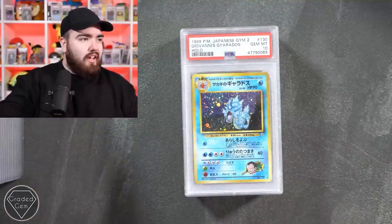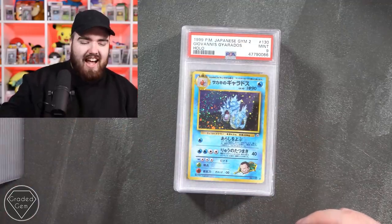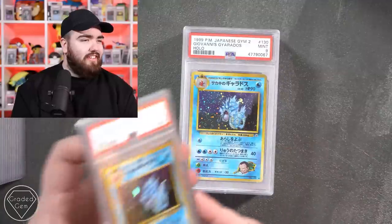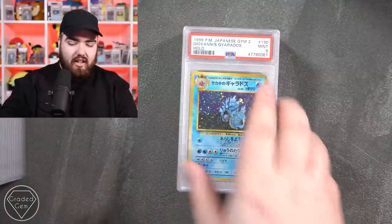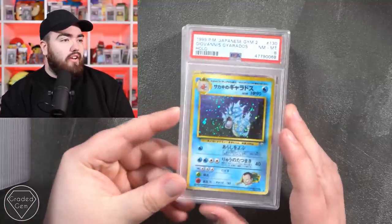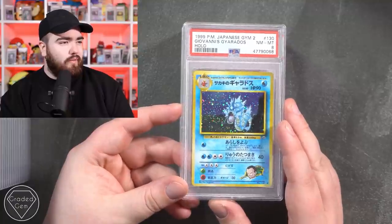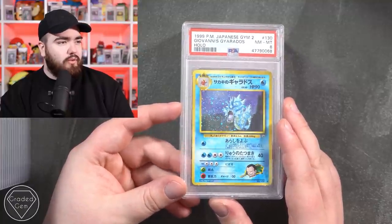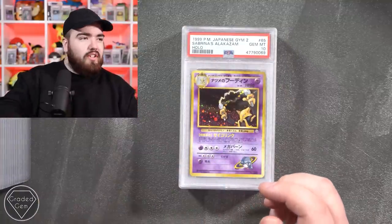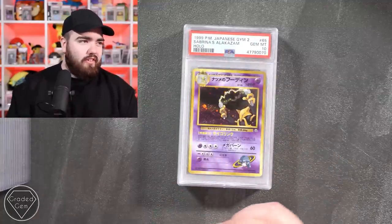9 on the Gyarados again, 8 on the Gyarados - Giovanni's Gyarados. Oh look at that - double swirl as well, maybe triple swirl, no double swirl. Sabrina's Alakazam with a gem mint 10 - that's fantastic. Spoons! Another 10 right there, another 10 right there.